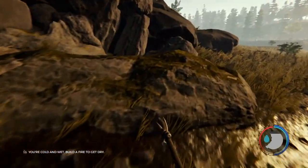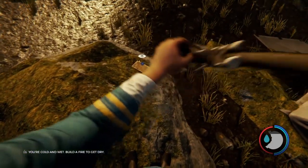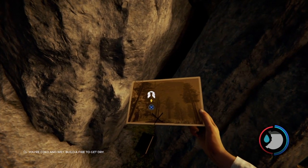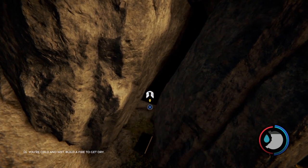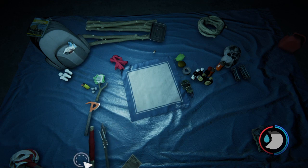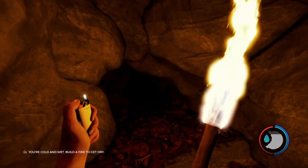Always check around wherever you're at for little pieces like this — these are story pieces, and they tell you all about the story and what's going on. When you go in, it's better to go in with the lighter already lit, because it's dark in here. So we're going to use our upgraded stick for this — we're going to light it and use it as a torch so we can see our way through.